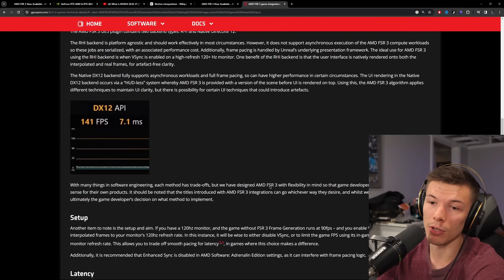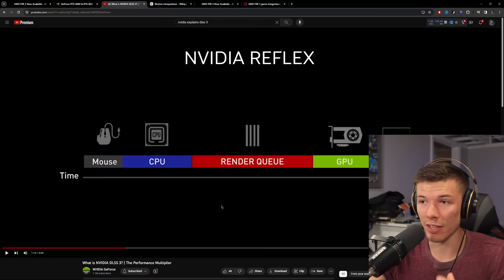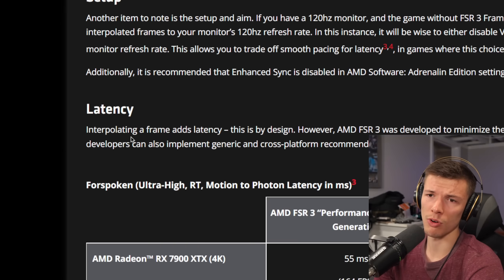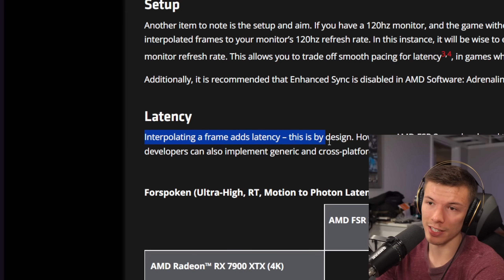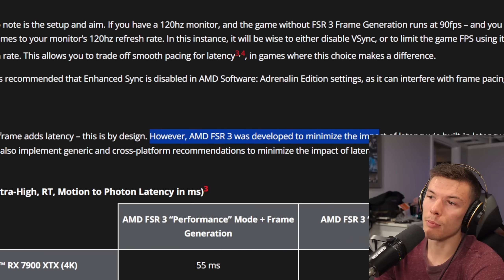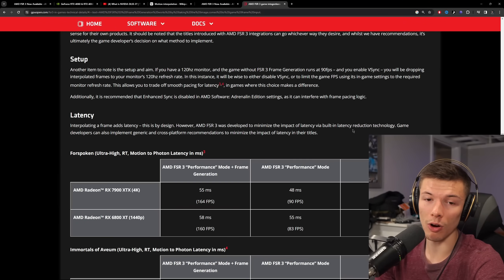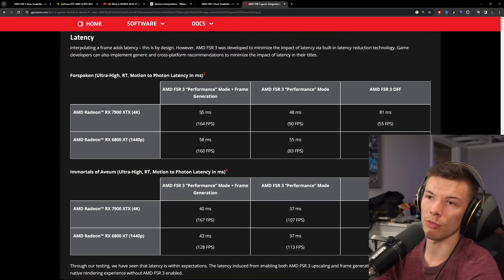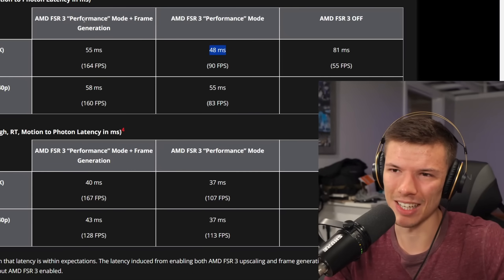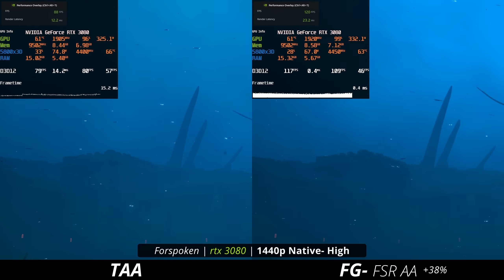The other big worry is latency — how do you reduce latency on every single GPU without access to NVIDIA Reflex? AMD doesn't fully explain it on their GPU Open website, but they do say that interpolating adds frame latency and this is by design — you can't really avoid this with frame generation because you have to wait for the other frame. However, FSR 3 was developed to minimize the latency impact via built-in latency reduction technology. With frame generation on it's 55 milliseconds and with it off it's 48 milliseconds, according to AMD's numbers. The point is this had to have been very difficult to accomplish across every GPU that FSR 3 frame generation is compatible with.